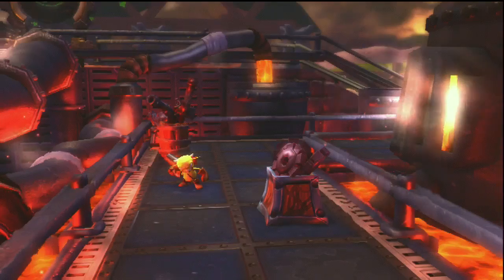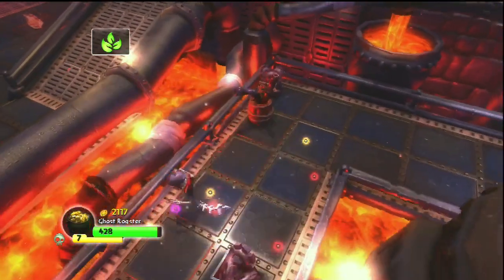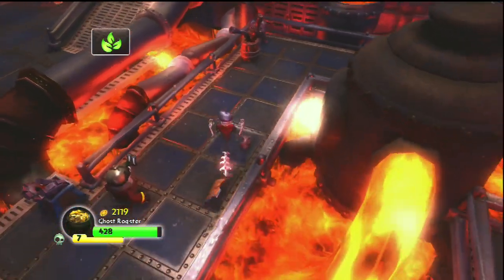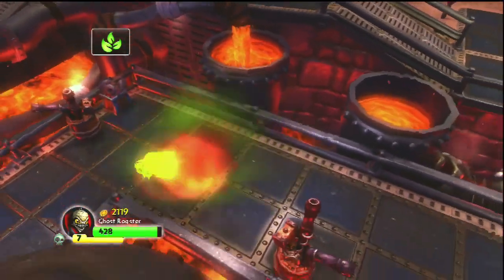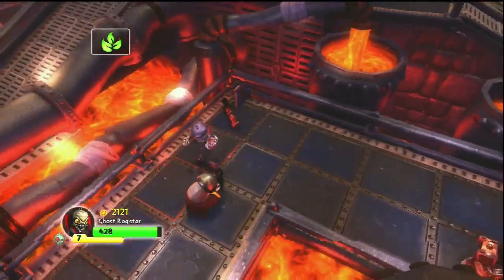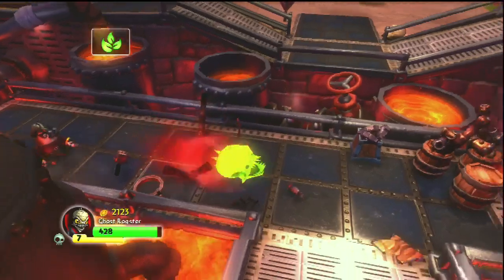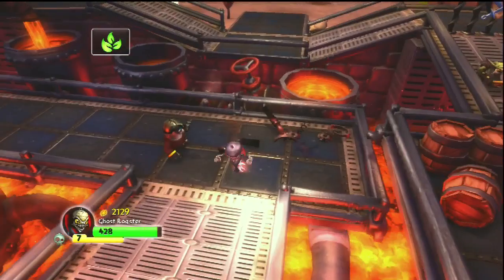I'm the ghost, I'm just gonna creep up on you - boom, just chomp you away. The Ghost Roaster - I may have called him raster before, but the Ghost Roaster is pretty good. I use him to take out a lot of bosses because this power-up here is just pretty tough, pretty strong.